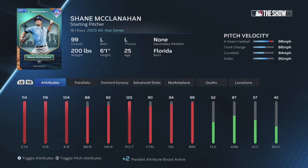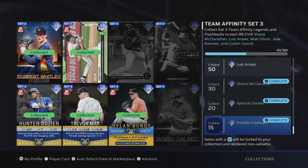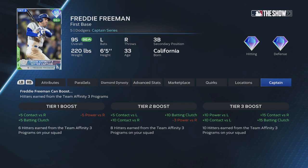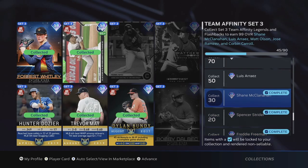They're locked behind the set. You can see this Shane McClanahan is pretty dope. Spencer Strider is good, and Strider and Freeman both have captain ability. Once I get more team affinity guys, he has a great tier 3 captain boost and he's actually really good to use as a 95 overall anyway. Once he gets that boost he'll be really good.